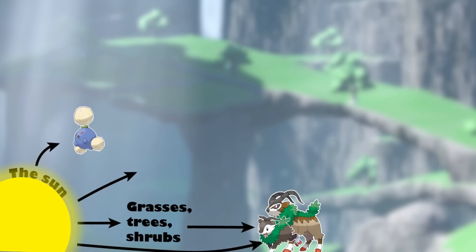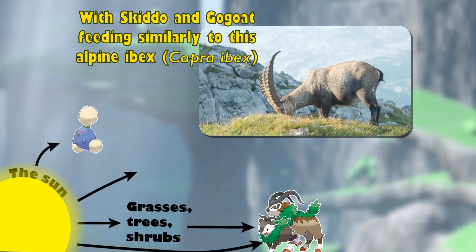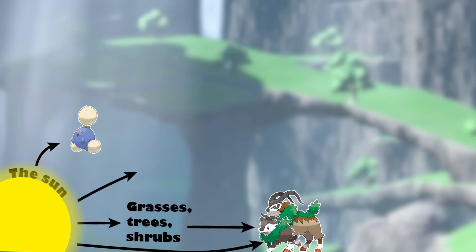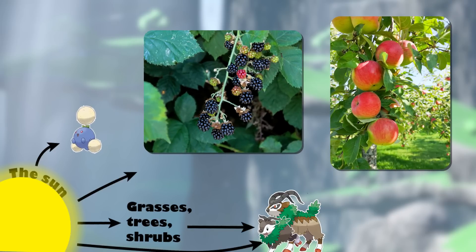In addition to sunlight, they likely seek out other forms of nutrients. Gogoat and Skiddo are likely herbivores, choosing to consume other producers to get the majority of their calories. The Jumpluff line might be somewhat folivorous, choosing to feed on easy-to-consume fruits and berries, since the entire line seems to lack any kind of teeth or beak, and probably even jaw muscles.